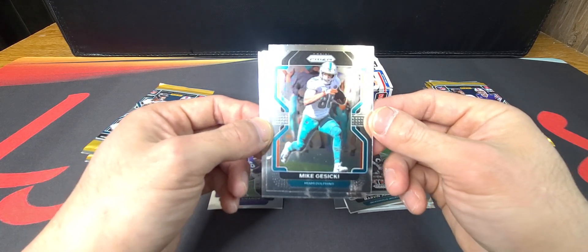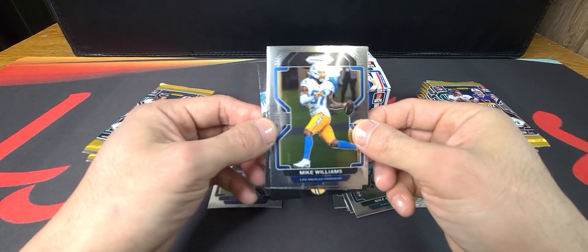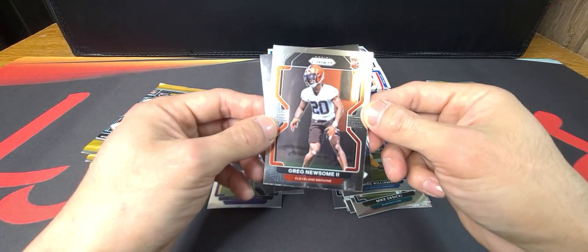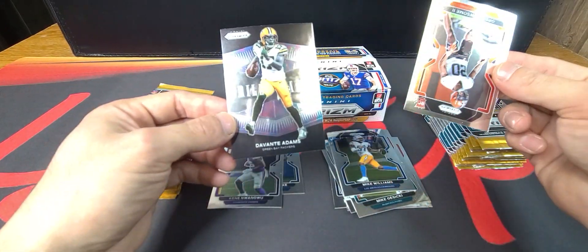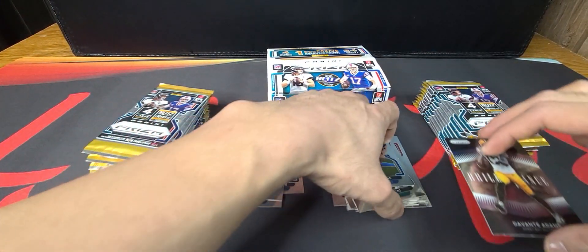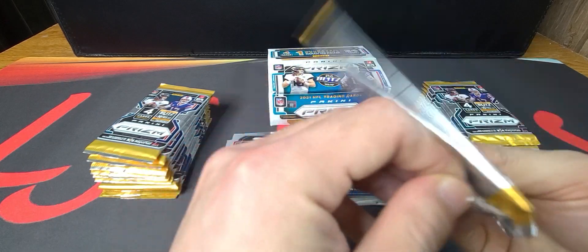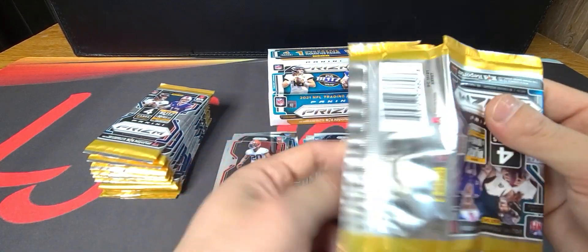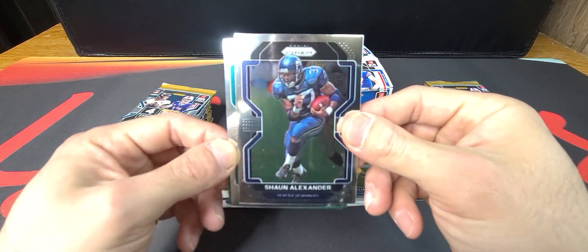Got our first insert in the back here — Michael Gusecki, Mike Williams, and Greg Newsome rookie card. And for Green Bay, Davante Adams. Definitely pretty heavy on the base set here for the vets, and Sean Alexander.